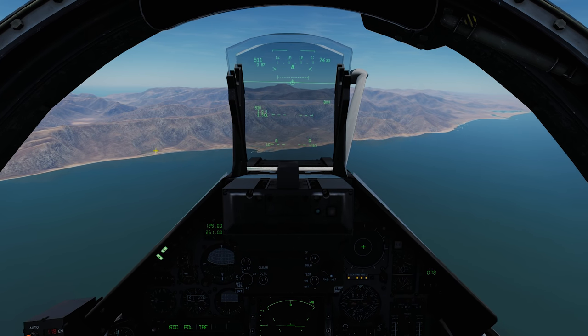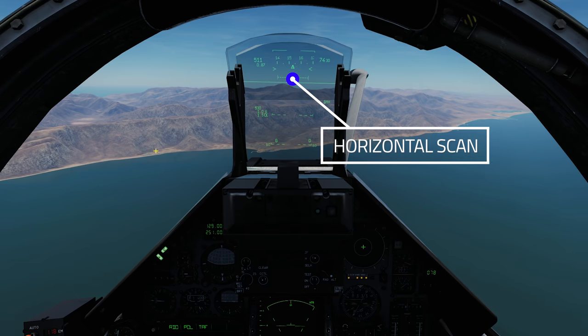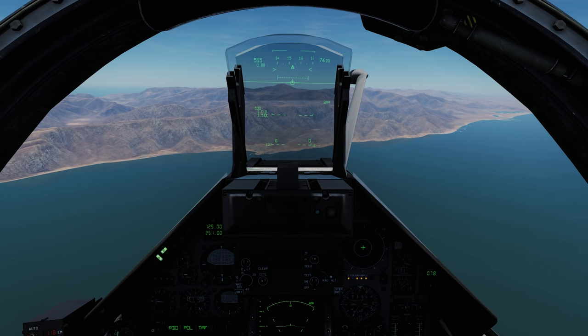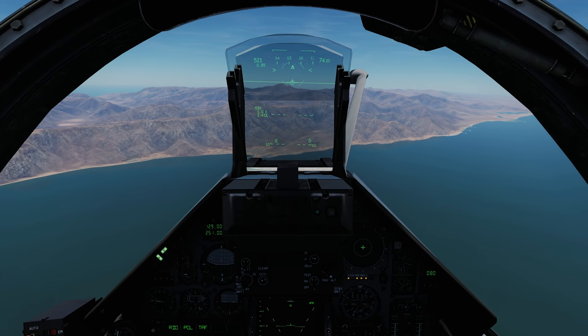The next mode is horizontal scan, and it's available with all weapons. It has two sub-modes: mode 1 and mode 2, and they both work the same. The radar search is a 30-degree azimuth arc with two bars for a 6x60 search cone. Unlike the other modes, it is possible to move the radar antenna in elevation.